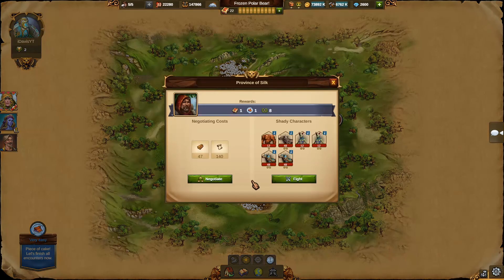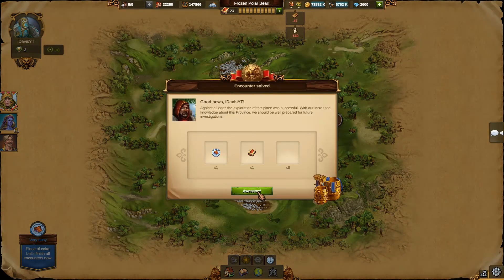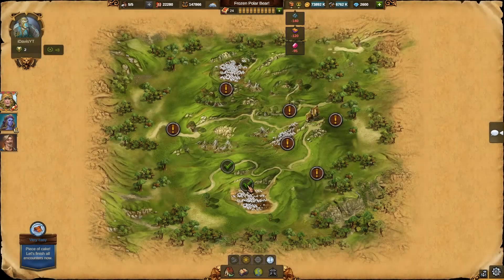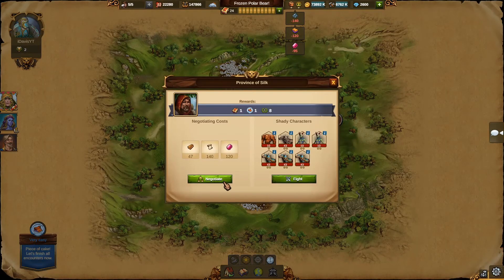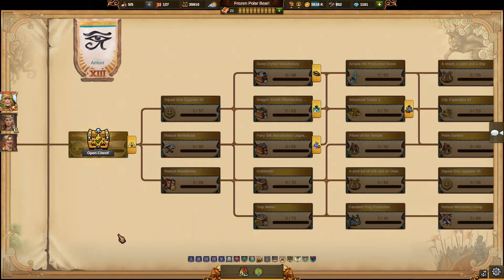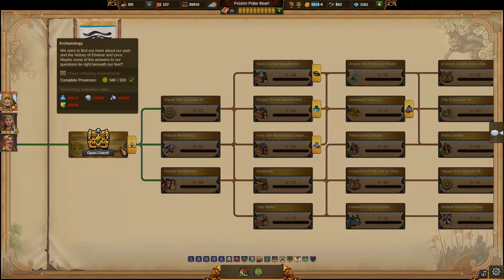Always keep advancing on the world map and keep scouting your provinces, as this is not only a relic source for you but you also need to have a certain number of provinces completed in order to enter a new chapter. In the research tree we can see that each chapter has a preset number of provinces that you need to have completed to begin that specific chapter. These numbers may also give you a hint about the number of provinces you should have completed at your current stage of the game.